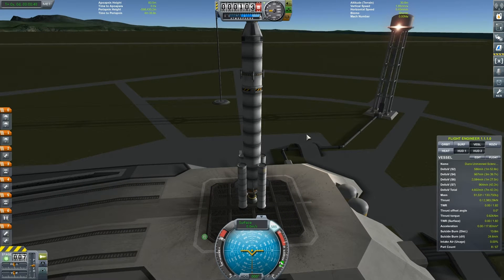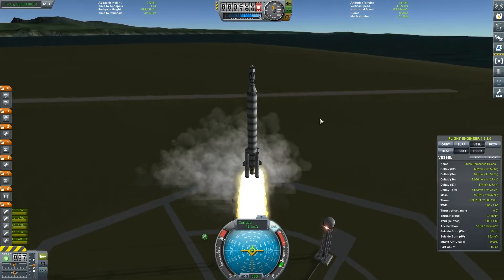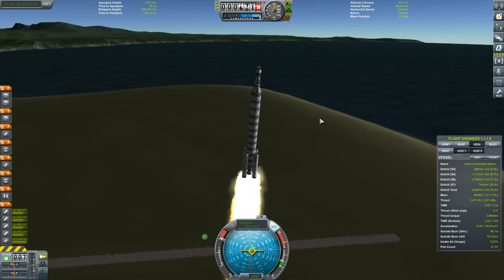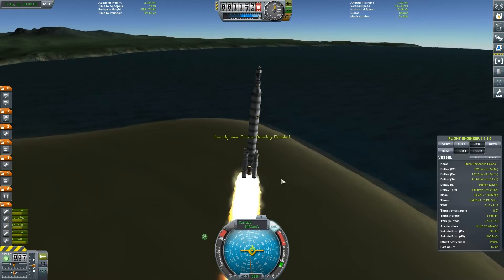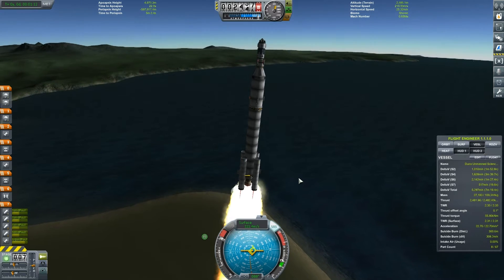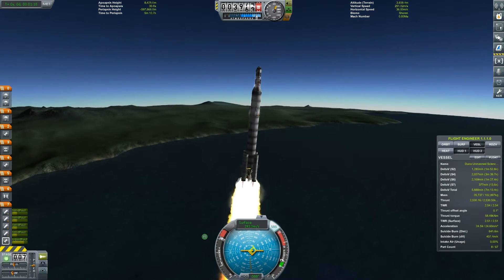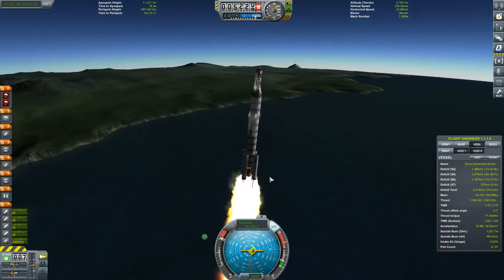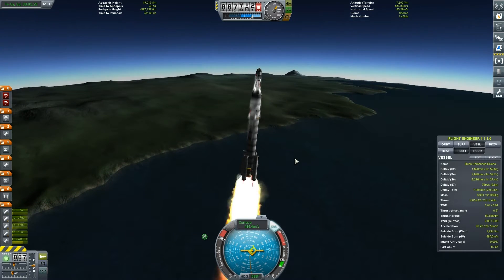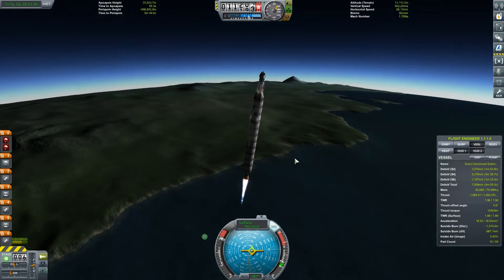Let's get into our launch procedure. Now you might notice this has got a huge thrust-to-weight ratio of 1.89, which I know is ridiculously high. And it flies perfectly — it just really ascends very, very quickly. I'm going to turn on the aerodynamic forces overlay just so you can see what aerodynamic forces are acting on this. I've actually tested the rocket under various conditions — with half thrust from my liquid fuel boosters and full thrust from the solid fuel boosters, and full thrust tends to preserve the highest amount of delta V.